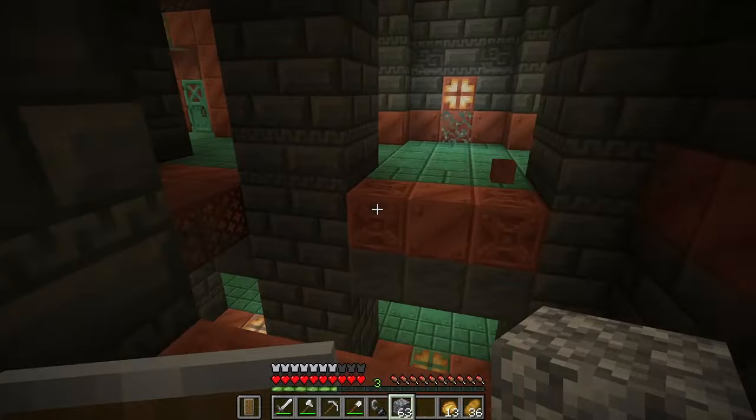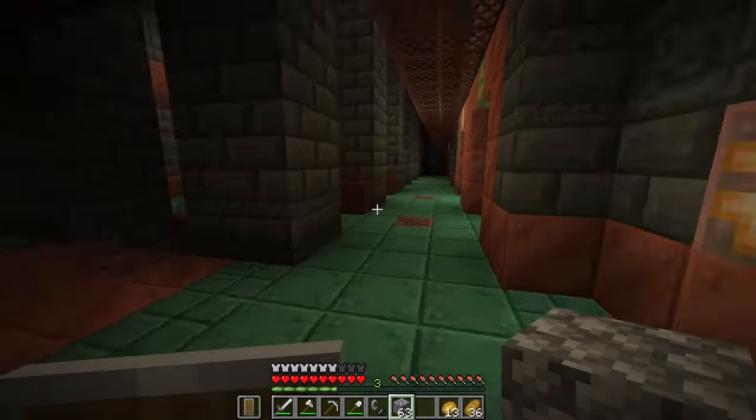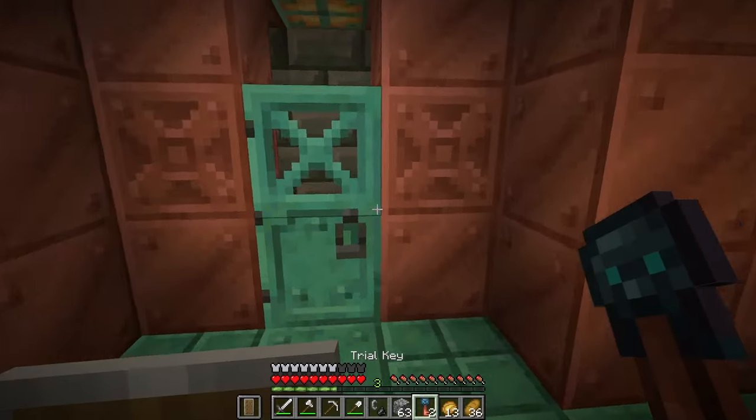We've got like a little water room here — we can jump across. There's candles everywhere, and there are these decorated pots and they do contain stuff. A trial key!